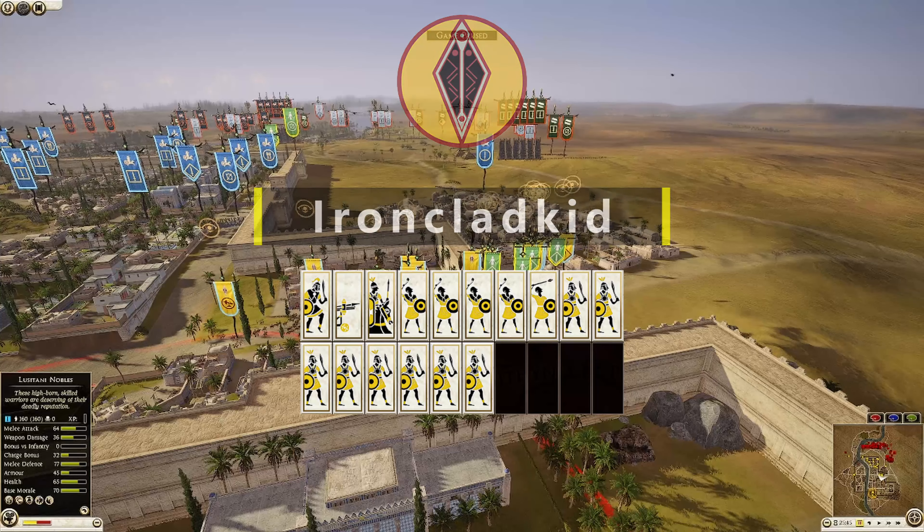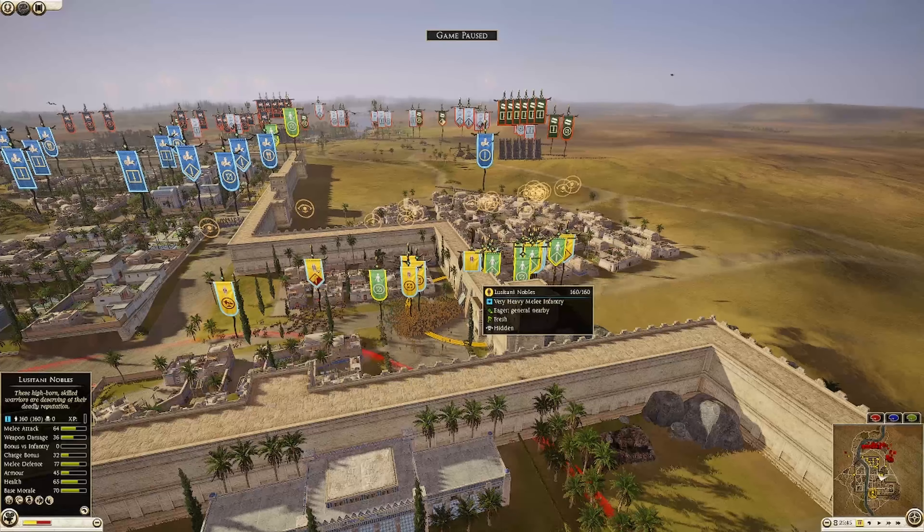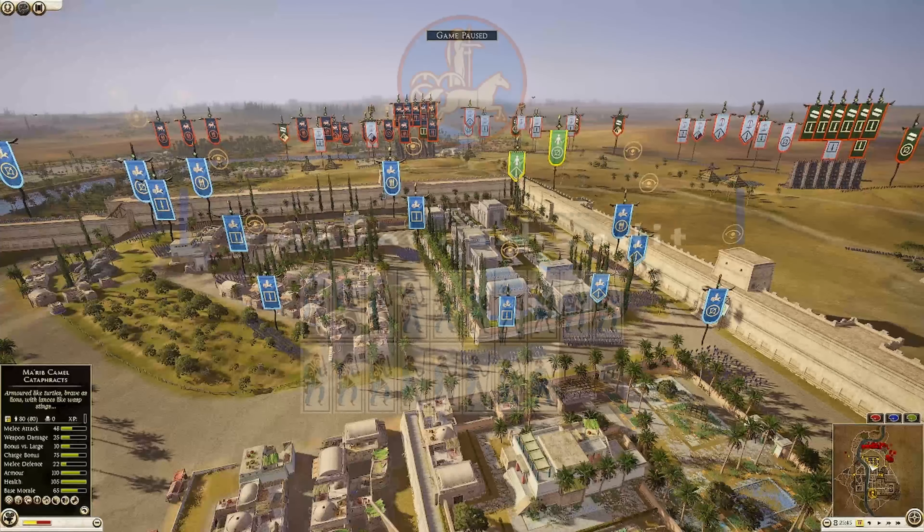Then we have Lusitani here on defense, being commanded by Iron Clad Kid. He has eight Veteran Shield Warriors; his general is a Lusitani Noble. He also has four Balearic Slingers, one Iberian Skirmisher, one Scutarii Cavalry, and a Scorpion.